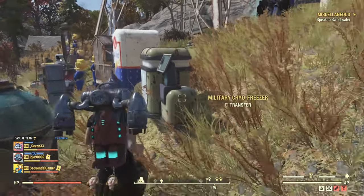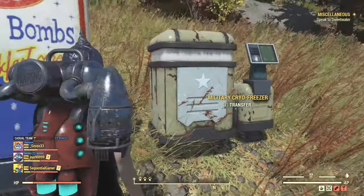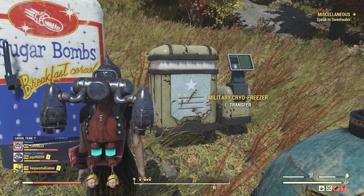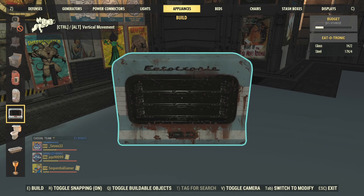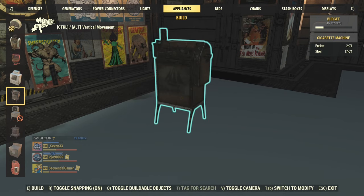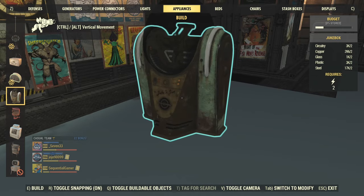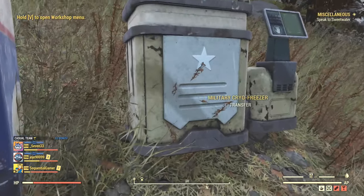I should be able to put this inside my shelter, right? Let me try that out. It doesn't look like you can actually build it inside the shelter. I believe there may have been a few bugs related to that, so they may have removed it. Anyway, back outside.